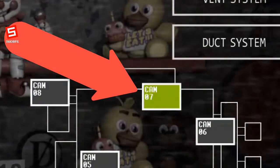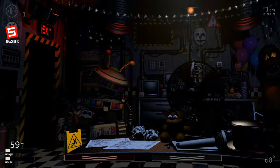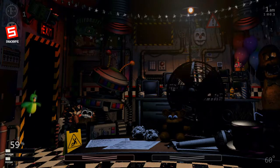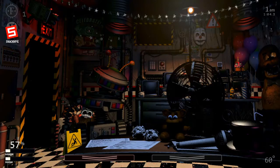After finding 10 coins, go to CAM 7 and buy the Death Coin. After doing that, spam the Death Coin in the upper left corner by clicking it constantly and also spamming the S button. Once you see Golden Freddy, stop spamming and you'll get a jump scare from Fredbear.